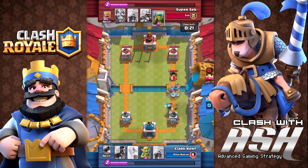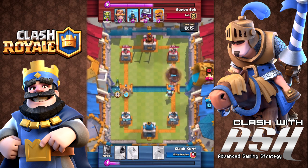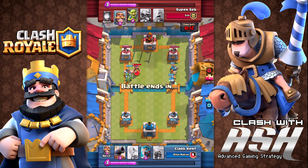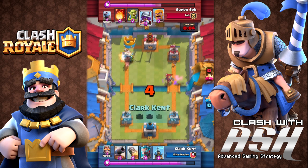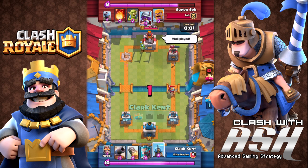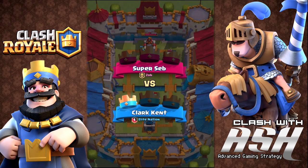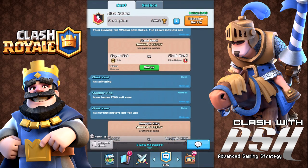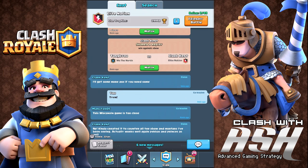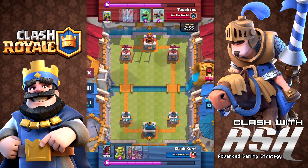Now Clark does a push — the mortar has been dropped on the right lane but Super Seb is at an elixir disadvantage, and Clark has a push going in both lanes. The idea with this deck is: start by placing a defensive unit after your elixir builds to 10, see what your opponent does, and if they play a card worth four or more elixir, use the rocket targeting the tower and that card. That's a really good opening hand strategy.